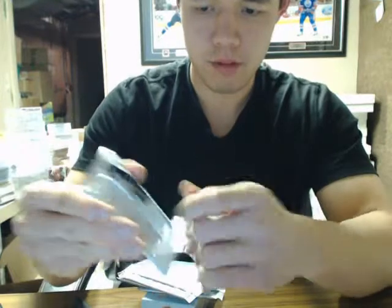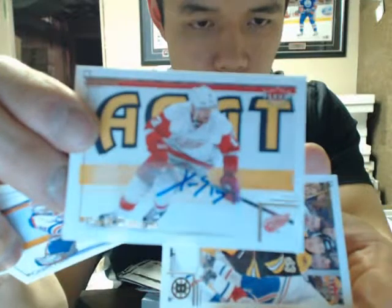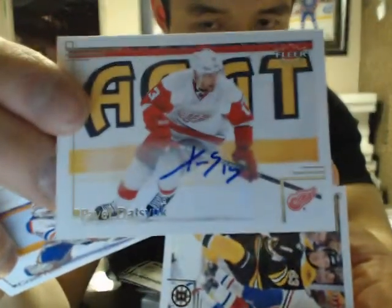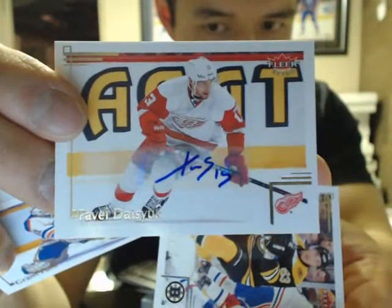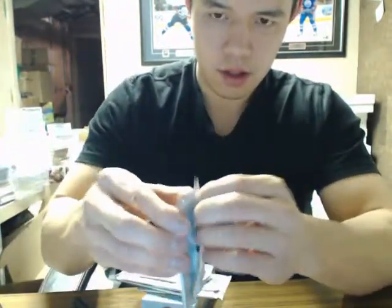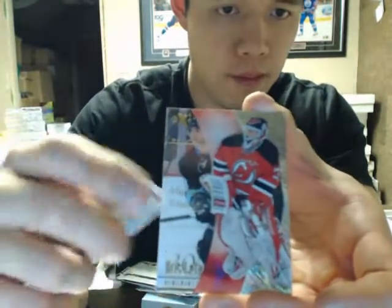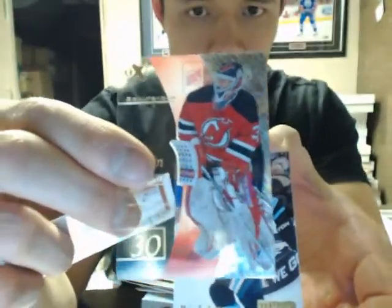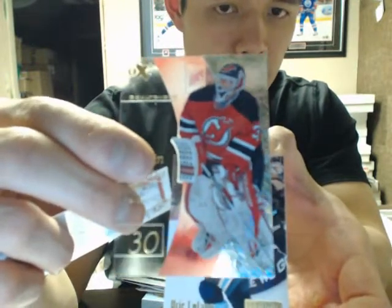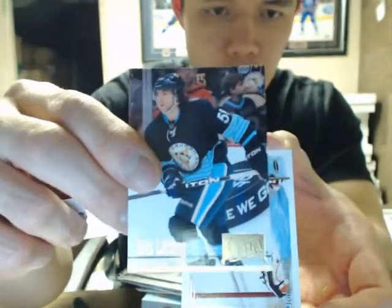We've got three autos that come from this box. And our first autograph is a Pavel Datsyuk — nice auto. Datsyuk is a desirable auto, for sure. We've got the EX Essentials Martin Brodeur, so it's just a clear-cut insert. And Chris Letang, Flair Retro.